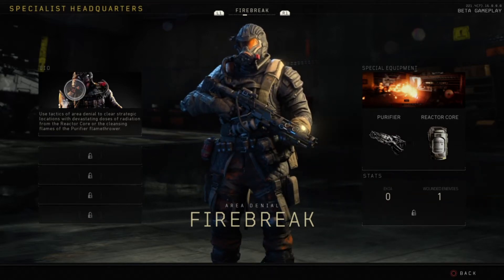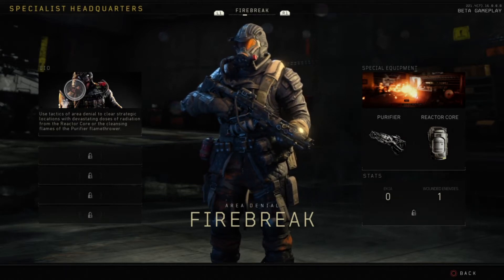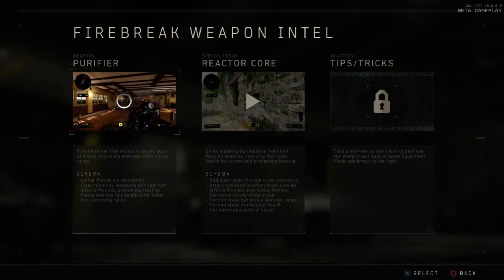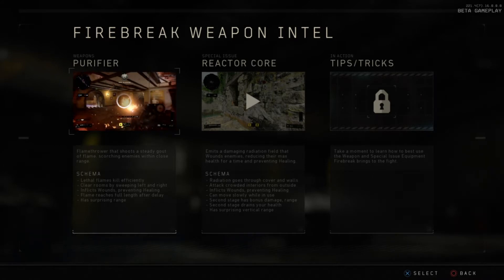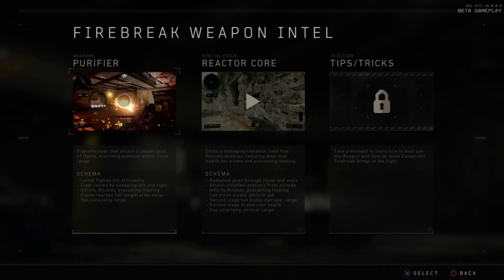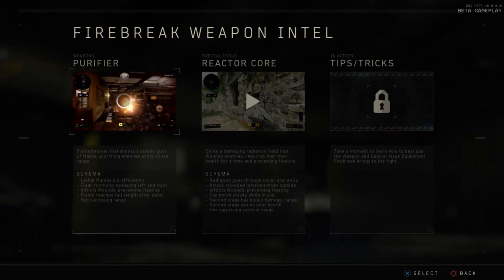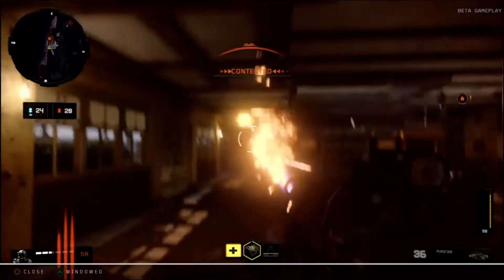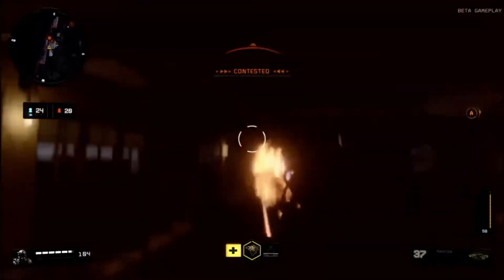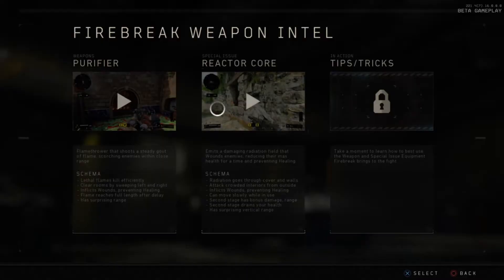Firebreak's bio: use area-denial tactics to clear strategic locations with devastating radiation from the reactor core or the cleansing flames of the purifier flamethrower. The purifier is a flamethrower that shoots a steady coat of flame scorching enemies in close range. It efficiently clears rooms by sweeping left and right, inflicts wounds preventing healing, and the flame reaches full length after a short delay with surprising range. In action, it's over once it starts hitting — it obscures their vision and burns them up quickly.